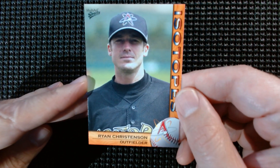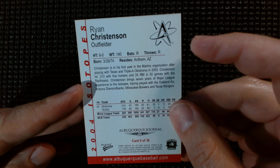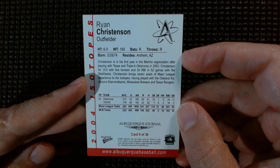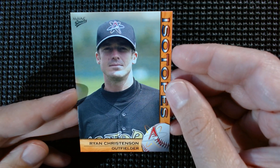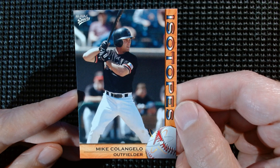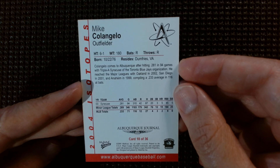Alright, here we go — Ryan Christianson. I also forgot that at the very first game, the opening of the stadium, they gave out a logo ball commemorating that day, and I have that somewhere too. Mike Colangelo — that's right, it's coming back to me now. Card 10 of 36, seven minutes in.